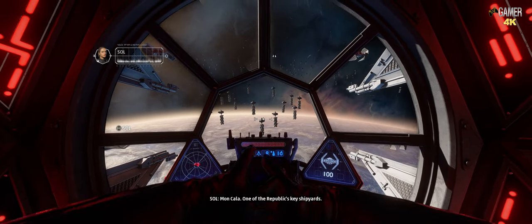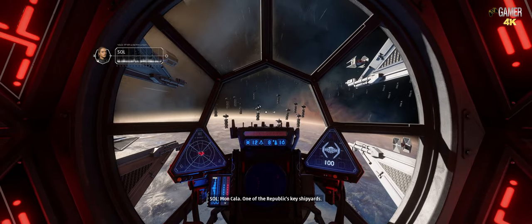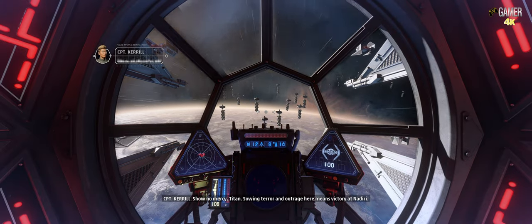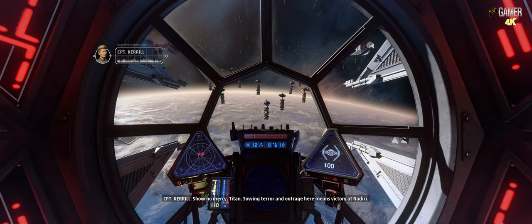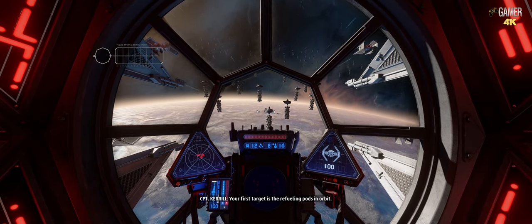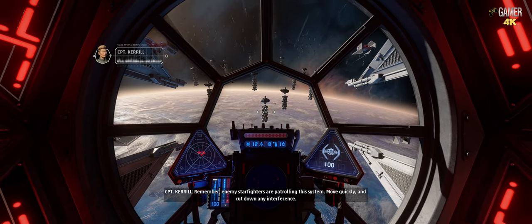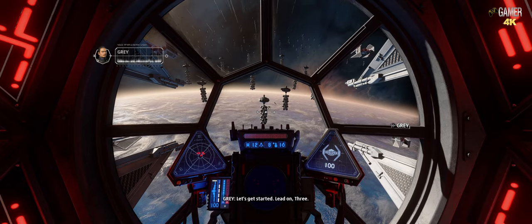Mon Cala — one of the Republic's key shipyards. So quiet. Perfect target. Show no mercy, Titan. Sowing terror and outrage here means victory at Nadiri. Your first target is the refueling pods in orbit. Remember, enemy starfighters are patrolling this system. Move quickly and cut down any interference. Let's get started. Lead on, three.